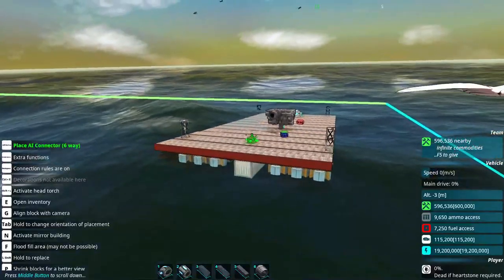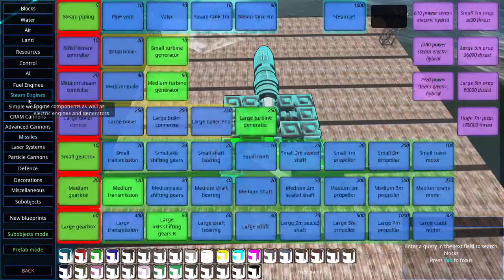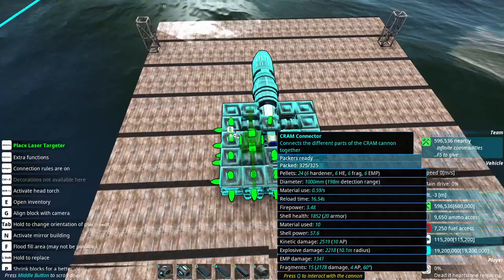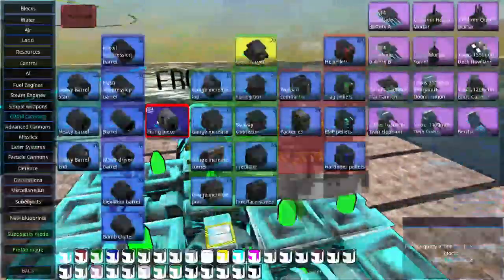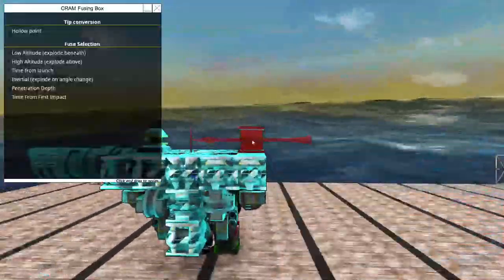Why cram SeaWiz? Why? I don't know. It's goofy. We definitely need a laser targeter on this bad boy, and we're going to need a fuse box, just for fun. And we're going to shoot time from launch, and we're going to do an offset timer.